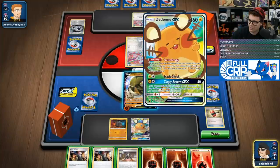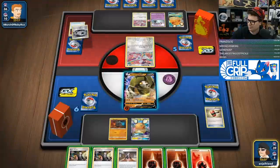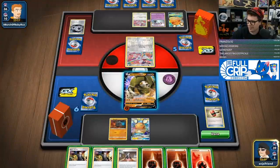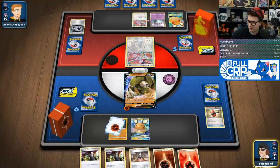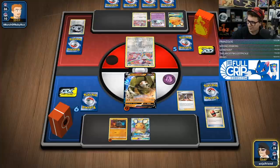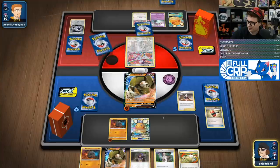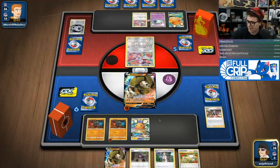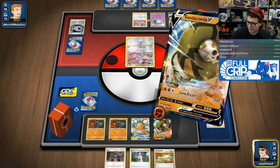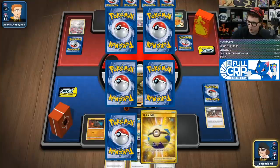What if I just Boss up the Dedenne and say you don't have another switch in that hand? Like for sure don't. That'd be kind of funny. Oh well, I'm just going to go here and Marnie. We probably want another Sandaconda down there for weakness — seems cool.